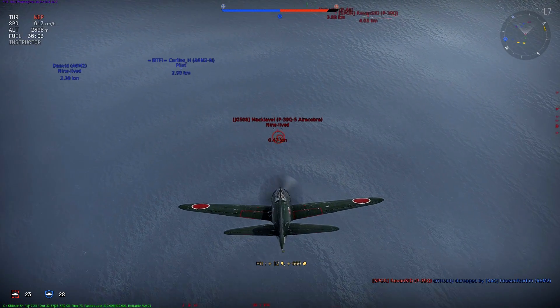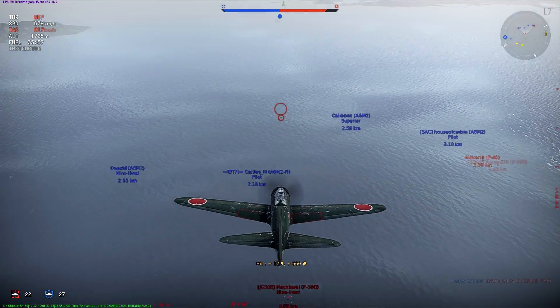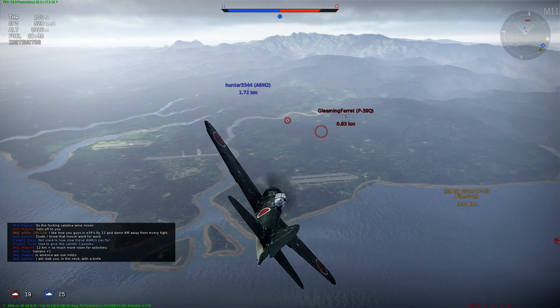The main advantage of the P-39 is speed. It's not very maneuverable, but they can out-dive an A6M2 all day and outrun it. So their tactic here is mainly just to run away.